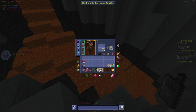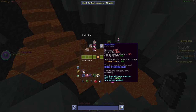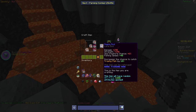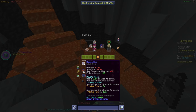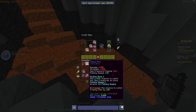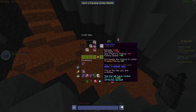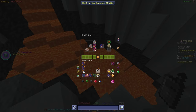Let me grab some sticks and craft some rods. We're looking for the god roll for normal lava fishing — fishing speed and double hook on one rod — plus any extra trophy hunter, fishing speed, or double hook. First rod: double hook and trophy hunter. Second rod: double hook and fishing speed — yes, this is the god roll on the second try! I'm locking that one immediately so I don't accidentally delete it.